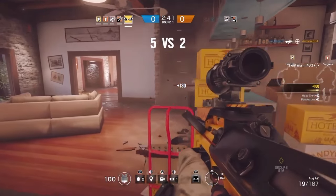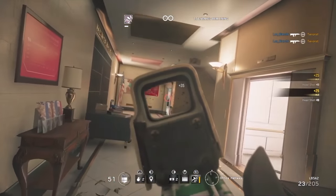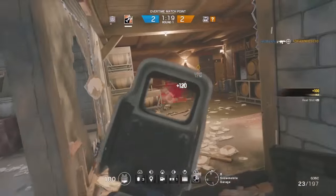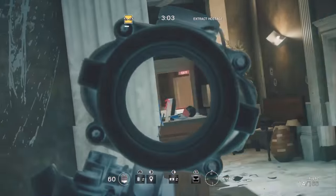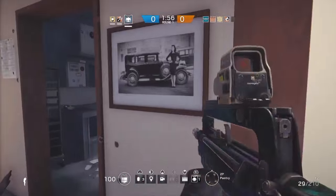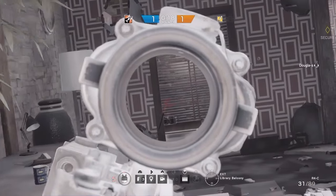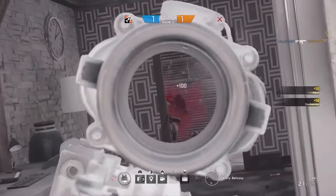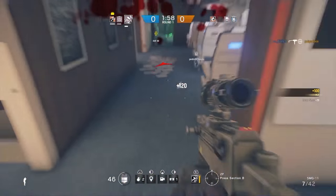What else is very important: always move with your aim aimed downside. If you feel like action is about to happen, you gotta be prepared. One second makes the whole difference between a kill and dying in this game. Keep your crosshair on the limits of the corners that reveal unknown areas — you will have a better response to shoot if you see an enemy.